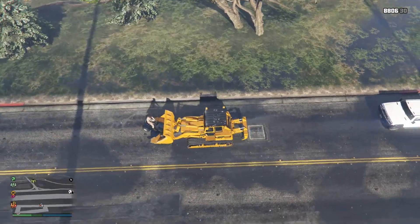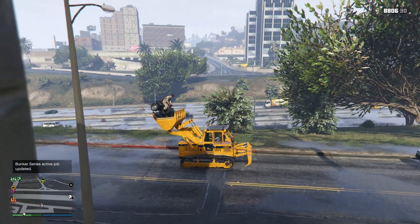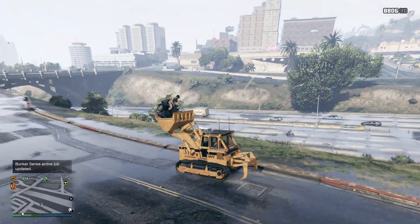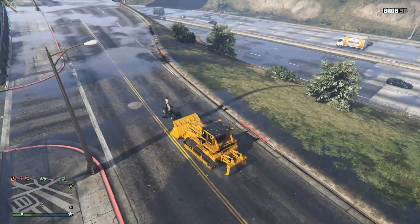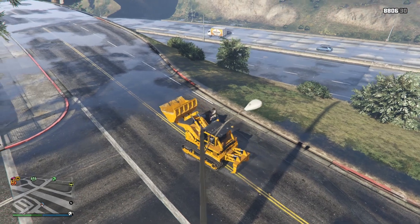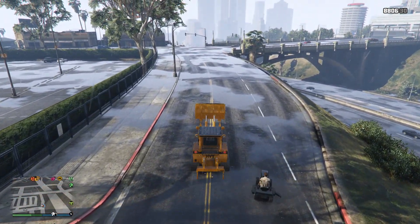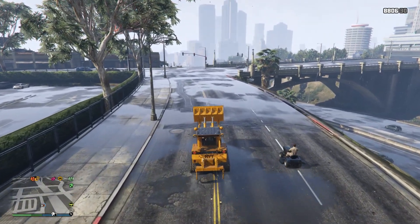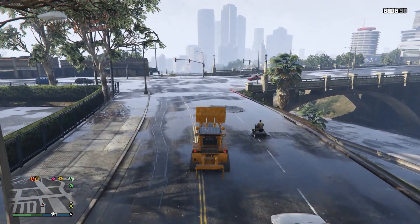Or the tugboat, which is painfully slow at the best of times — although we did test it and the tugboat is only just faster than a person running. Whereas the lawnmower wasn't officially available in online, the bulldozer is. You can't purchase it and own one as a personal vehicle, but there are various spawn locations where you can find one. The bulldozer is capped at a speed of 15 kilometers an hour and weighs 20 tons according to the GTA wiki.